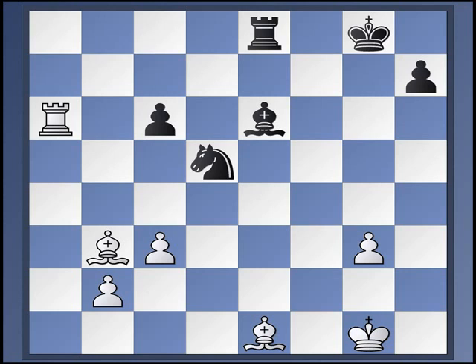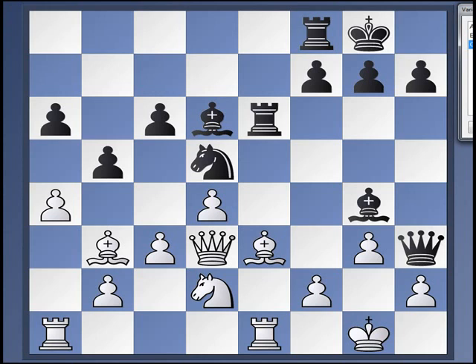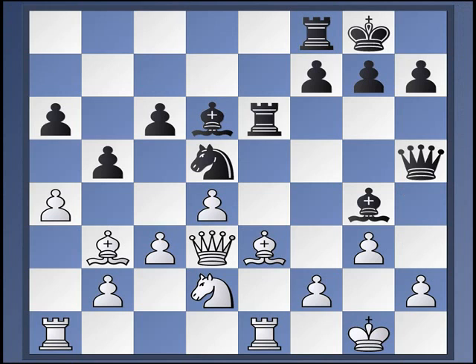So for that reason, I think b takes a4 should maybe be avoided as well. And the contemporary choice — it's not a contemporary line, it goes back to Spassky — the line with queen h5 is what I would recommend.